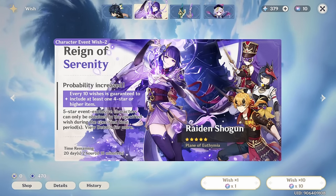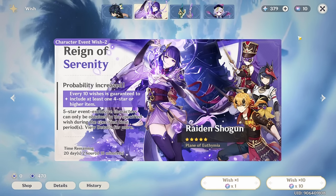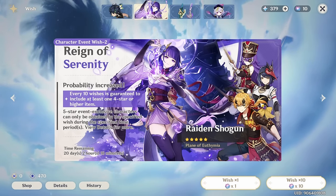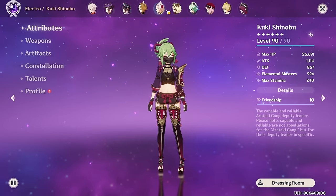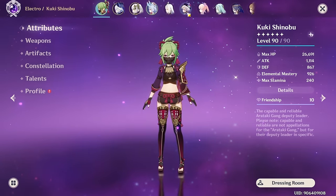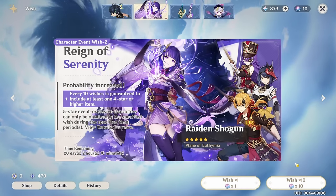We have a pretty stacked banner here for this account. All three of the four stars are supports. Shevris is a recent addition to the list and I don't have her. I don't think I have Sara either. So this is going to be a good pulling session no matter what happens, because hopefully we can get one of each.